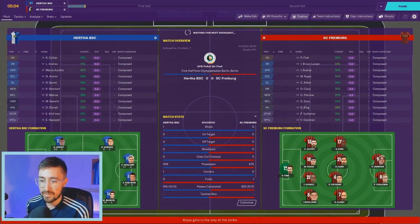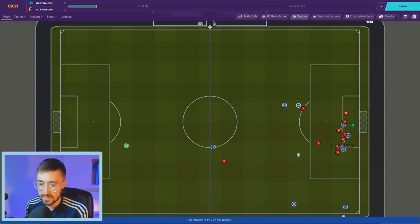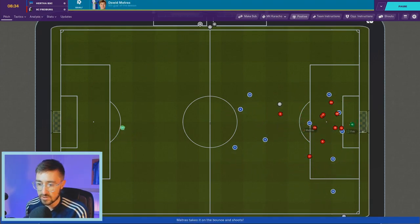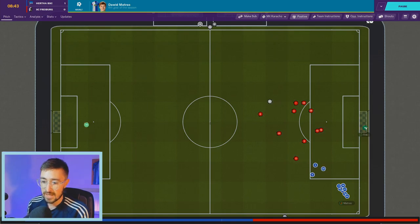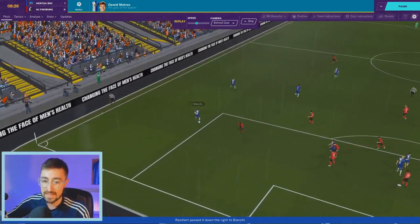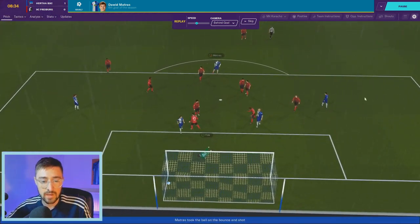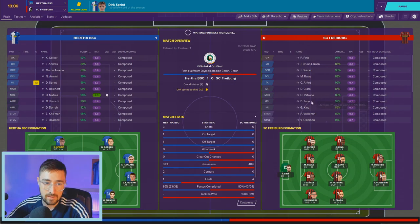Quarterfinal underway — more attacking than the last game so I'd expect more chances. Straight away we've created a couple. There's a long throw cleared, Reikart picks it up, we recycle — Bianchi to the byline, crosses, and Mattress smashes it in! David Mattress, only 19, through our youth academy, his sixth goal of the season. He only scores worldies. We lead inside 10 minutes — this is what the more attacking system does.